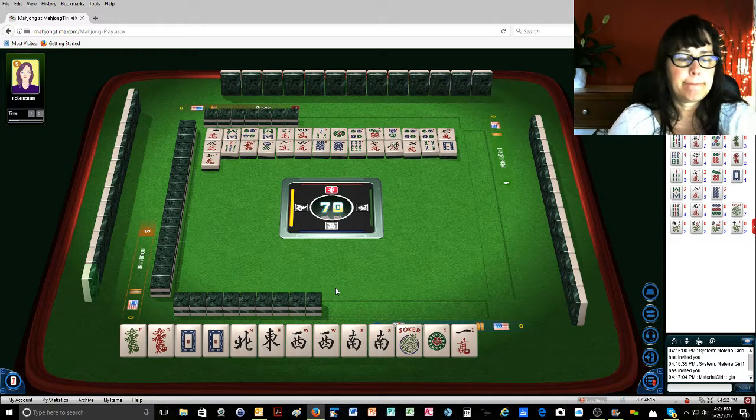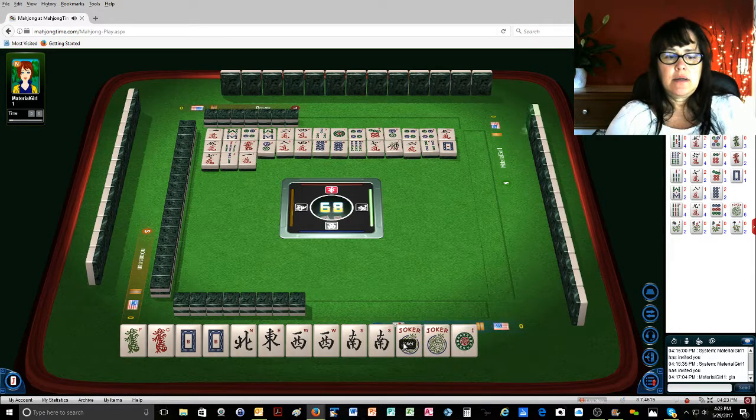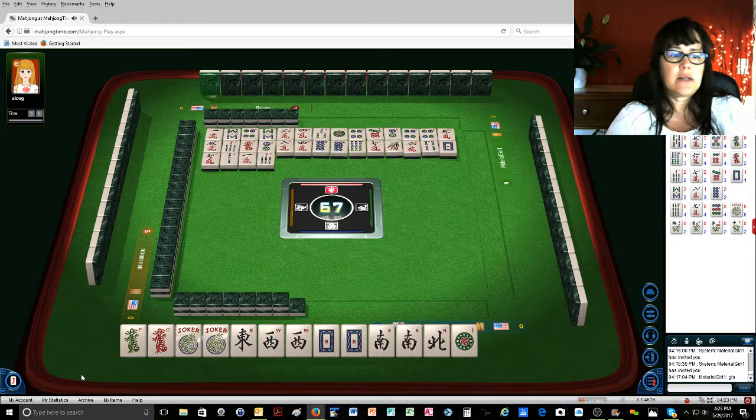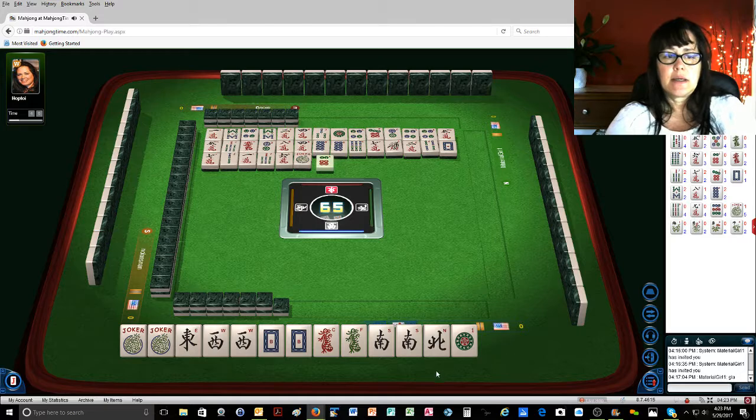Seven characters, two bamboos, another joker. One character — we could play east and west with dragons, I think that's the best thing to do. We need a red dragon — that's the highest priority, because there's one red dragon out at the moment. No east or west have been thrown. Joker — so somebody is playing winds, in which case I might be able to get some jokers out of here.